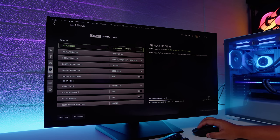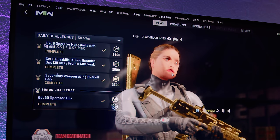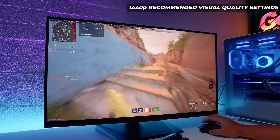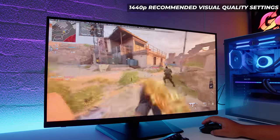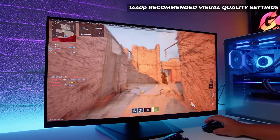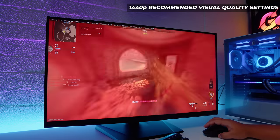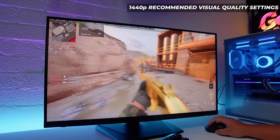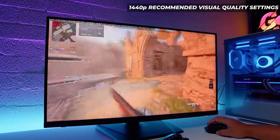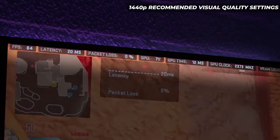The framerate counter is in the top left. I'm jumping into a match here — keep an eye on that framerate counter. This is at 1440p with the recommended settings and XESS. Why don't they just call it ZSS? X and E is Z — that would have made so much more sense. Disregard my gaming skill right now; my aim is terrible because this is not my mouse. Most of the time we're sitting above 75 frames per second at 1440p with recommended settings and XESS. With the upscaling tech, this stuff is really, really good.